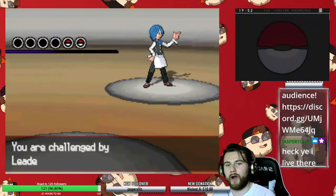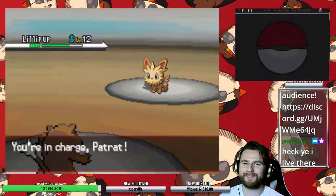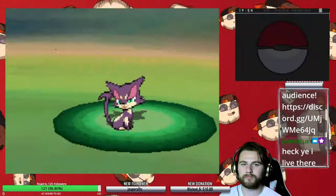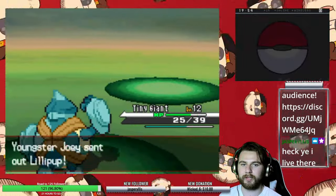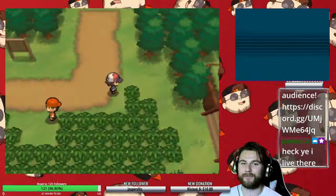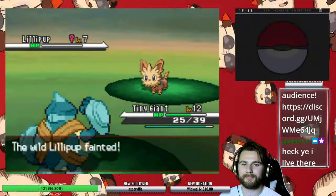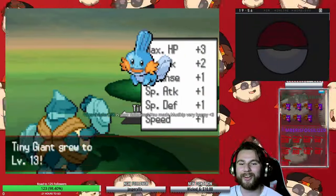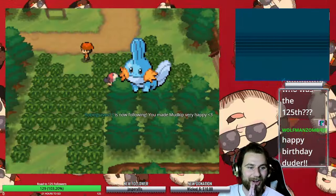I go on to take on the first Gym Leader, and to cut to the chase, it does not go well at all. His Lillipup just utterly destroys us with Workup and Bite, and it doesn't help that we're fighting Cress, whose ace is a Water-type starter, so Panpour hits us really hard too. I grind up for a little bit and get one of our best moves for this run: Shadow Punch. It's only 60 base power, but it's STAB and it always hits — I really can't complain.